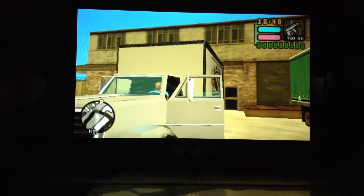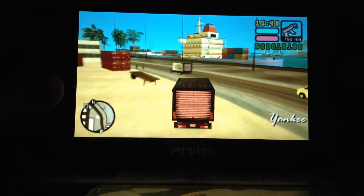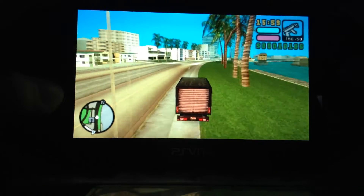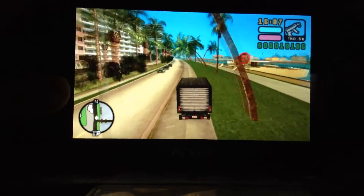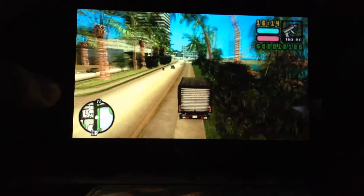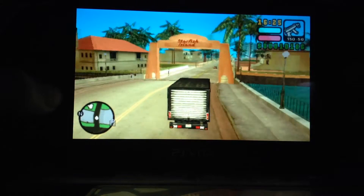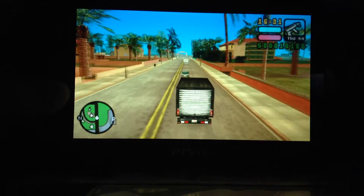You want to get in the truck — a Yankee — and drive it over to Starfish Island, that's the island connecting both, in between the two islands. By the way, these methods are without cheats, so no cheats. This is a clean save game — the reason I have $10,000 is because I explained it in my other video.